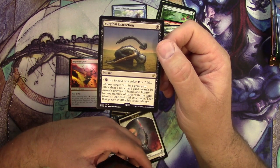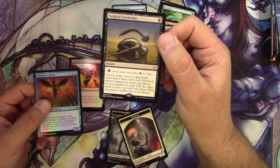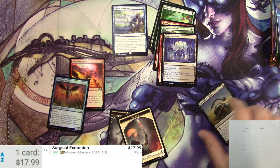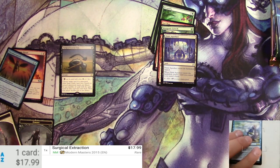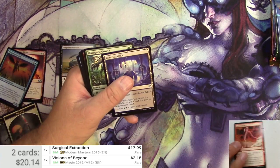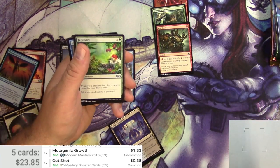For one black Phyrexian mana, choose target card in a graveyard other than a basic land card. Search its owner's graveyard, hand, and library for any number of cards with the same name as that card and exile them. Then that player shuffles his or her library. I'm going to scan these up right now. Surgical Extraction: 17.99 — there's a good hit right there. Visions of Beyond, probably not much, actually a couple bucks. For my uncommons, scanning Lightning Bolt, Mutagenic Growth, and maybe Gutshot. Different versions on all of these; not going to change them unless blatantly different. Fecundity, Ultimate Masters version, like 50 cents.